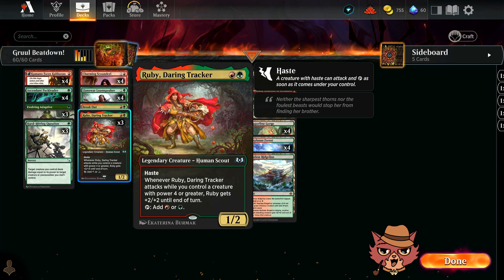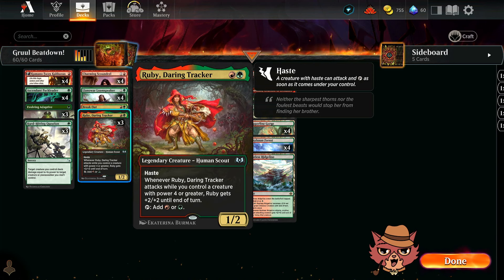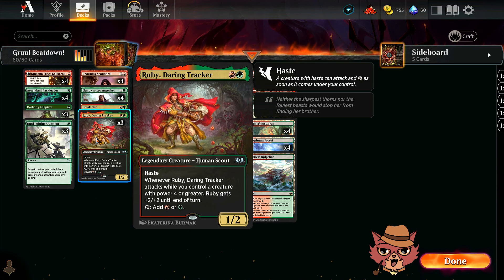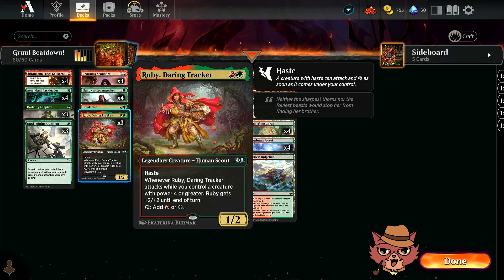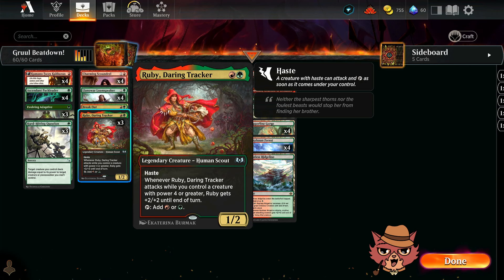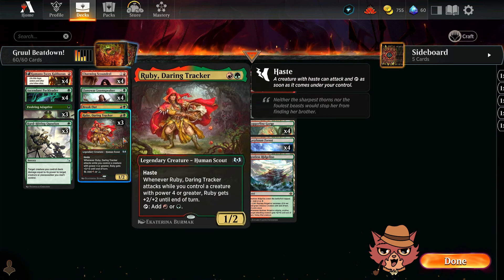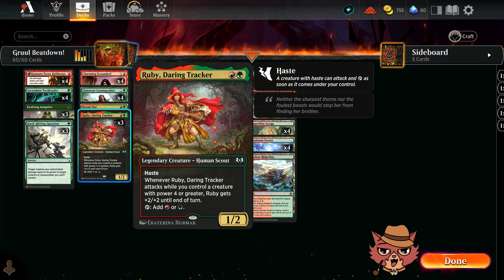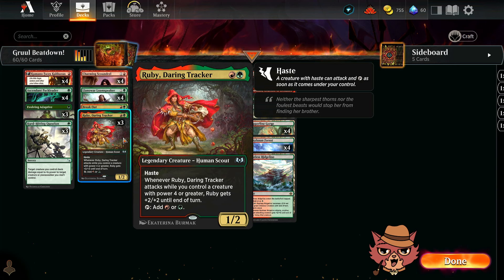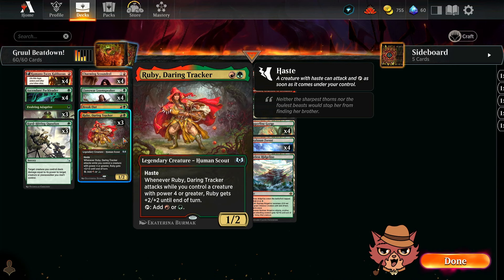Ruby Daring Tracker is a two mana, one two with haste. You can tap it for a red or a green. Whenever Ruby Daring Tracker attacks while you control a creature with power four or greater — which is hopefully often in here — Ruby gets plus two plus two until end of turn. Potentially, if you get multiple combat phases, you're continuously buffing that Ruby. Because this has haste and can tap for one mana, a bunch of one mana cards goes a long way in a Ruby-style deck.